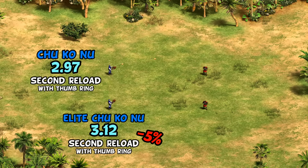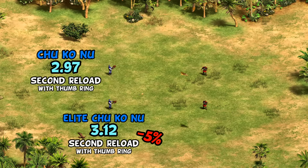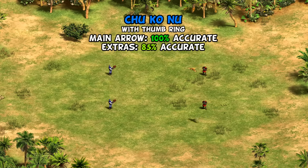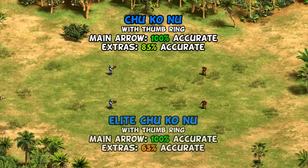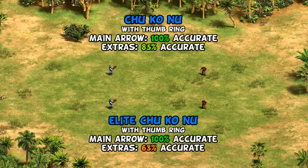Considering most of the damage actually comes from the main projectile, and the two arrows being added usually do just one damage each, it raises the question of whether this may lower the Elite Chu Ko Nu's total damage against certain targets. A second issue, less well known, is that if you actually test it over a large sample size, the Chu Ko Nu's main projectile has 100% accuracy with Thumb Ring — but the extra projectiles only have 85% accuracy. After the Elite upgrade, that drops to 63%. You can even just see it missing a lot more. So the Elite upgrade gives not just a slower attack rate but also a hidden accuracy debuff to the unit.